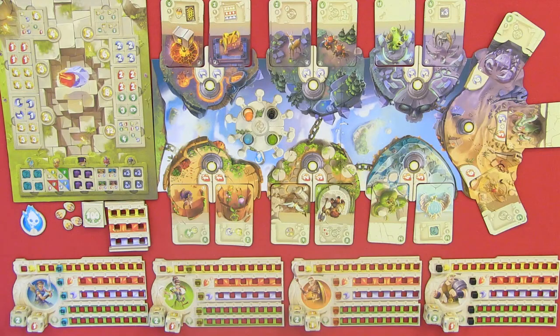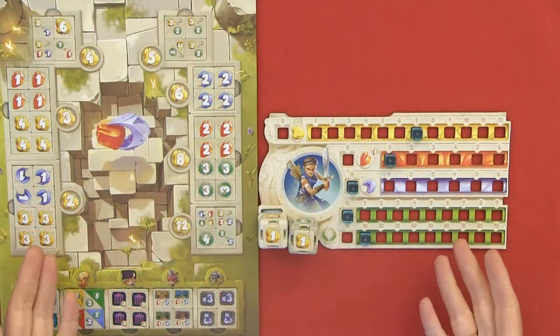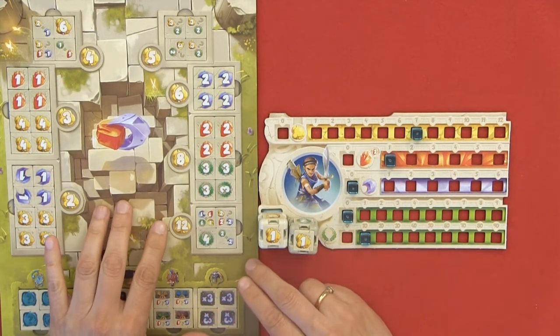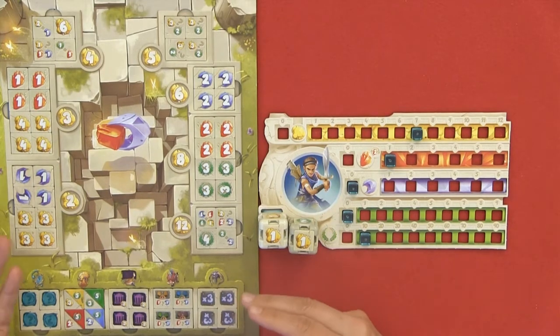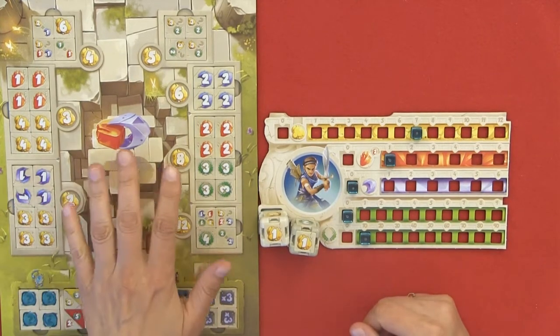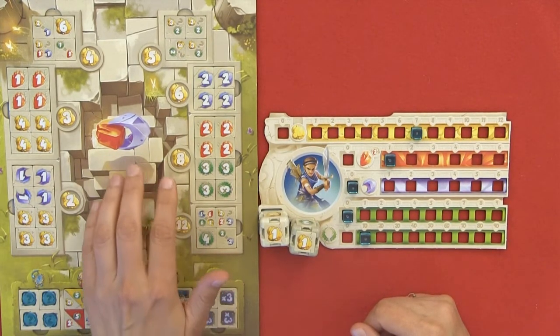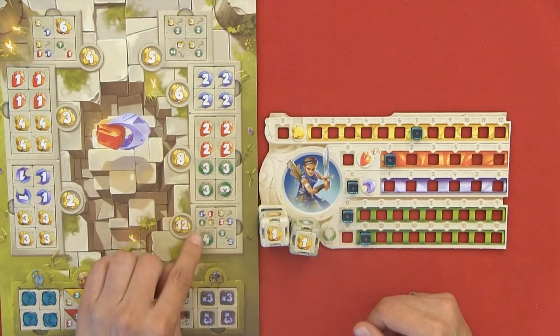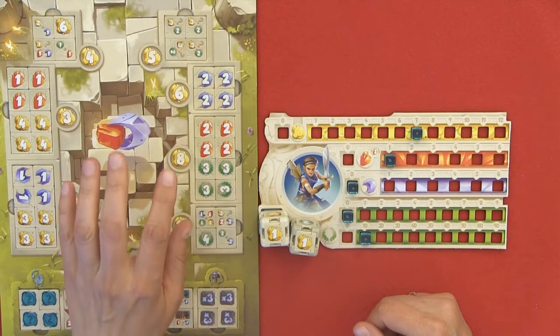At the third step, the active player may perform an action. There are two actions to choose from: Action A — make an offering to the gods, or Action B — perform a heroic feat. If you choose to make an offering to the gods, you go to the temple where you can purchase new die faces for your die. You can buy one or more die faces, but never more than one from each dice pool. There are ten different die pools and you may only purchase from one of them per turn.